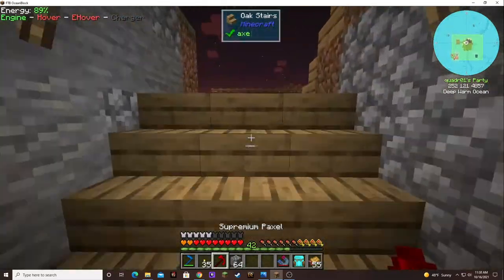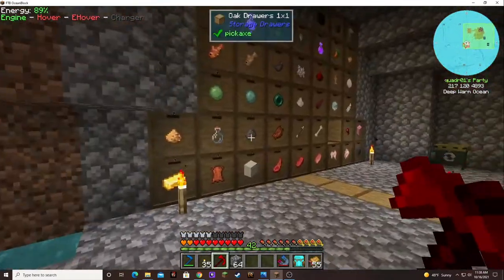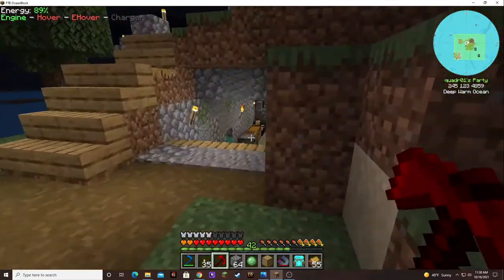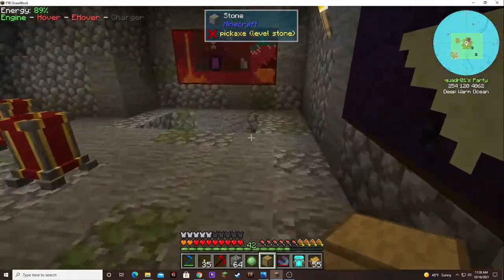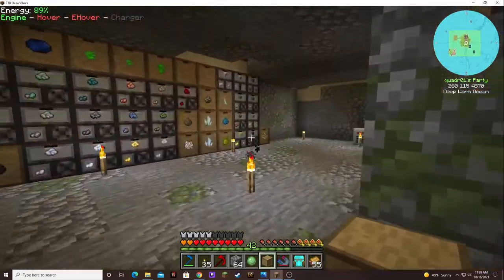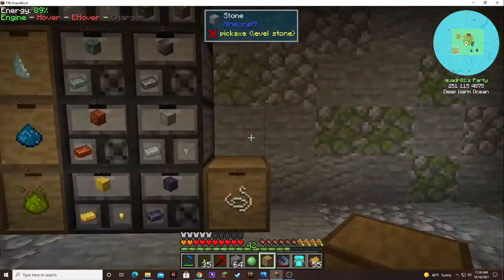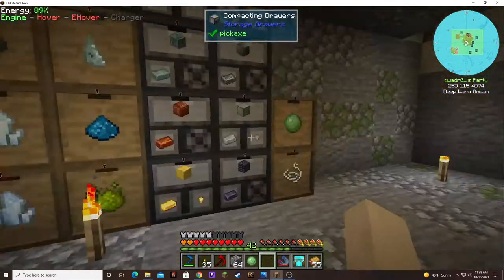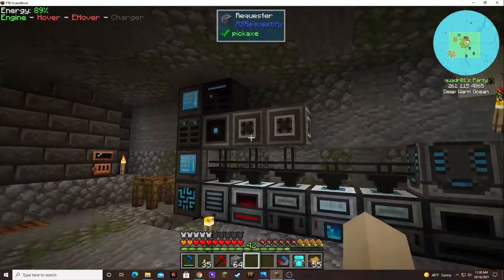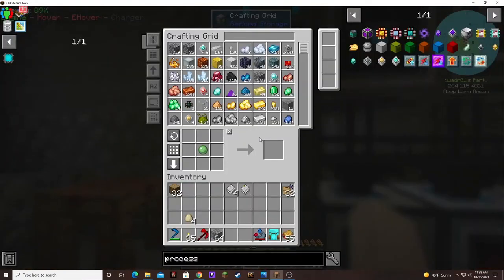I should have grabbed slime since I was out there. I'm getting pretty good with the thrusters — this takes practice. I was thinking of maybe moving these machines out of the way. That should now make these okay; they should be able to go and make their stuff now.